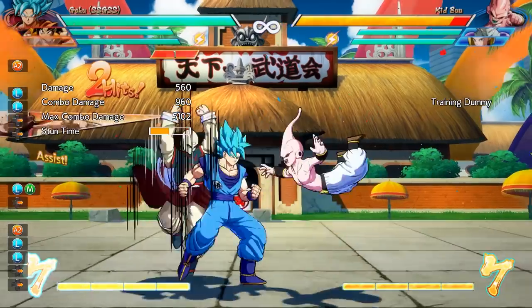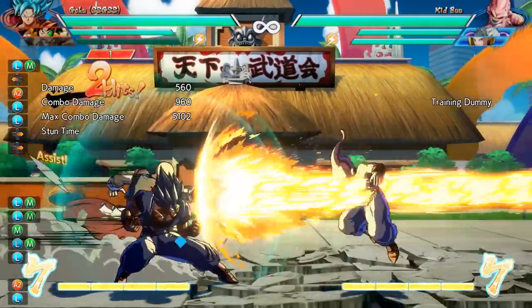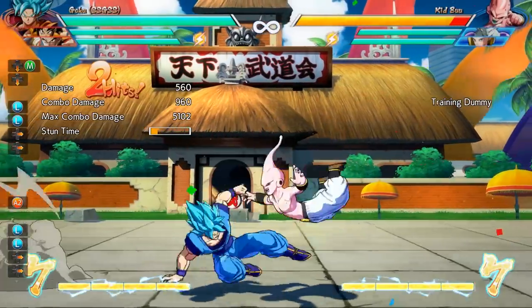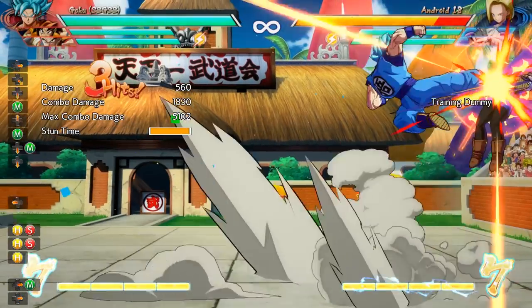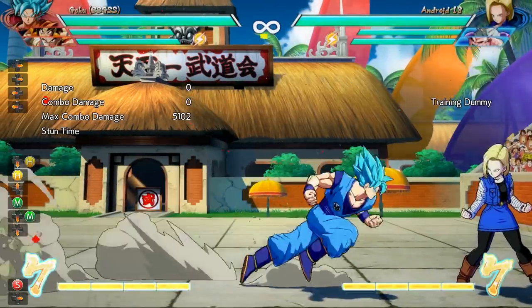There's one last thing I really wanted to cover. When I did my video covering the guard cancel mechanic and the reflect mechanic, a ton of people were surprised to see that even if you were the last character left, you could still guard cancel which results in a vanish. That actually also goes for the snapback mechanic — just because your opponent doesn't have any teammates left to snap back in, doesn't mean you don't have to use the snapback mechanic.